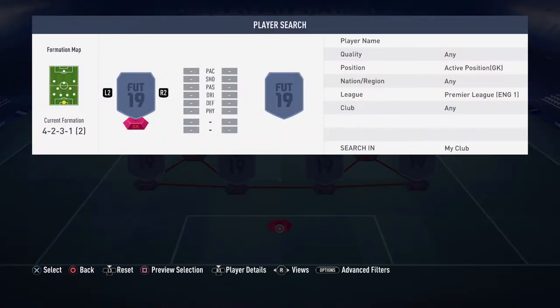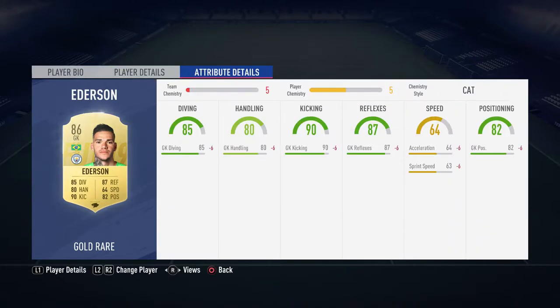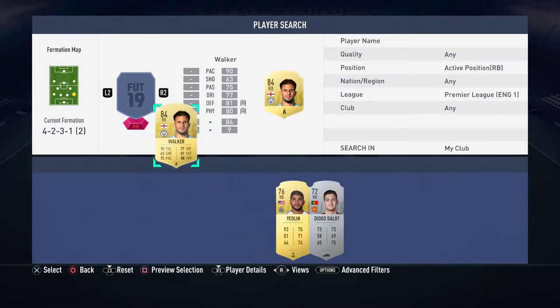The first player in the team is Ederson. I bought him for 27k — most of these players were bought on Tuesday when early access came out on PS4. He's six foot two: 85 diving, 90 kicking, 87 reflexes, 82 positioning, 80 handling as his main stats. Ederson is a really good player because of his kicking — really good from normal kicks and kicks out of the hand.